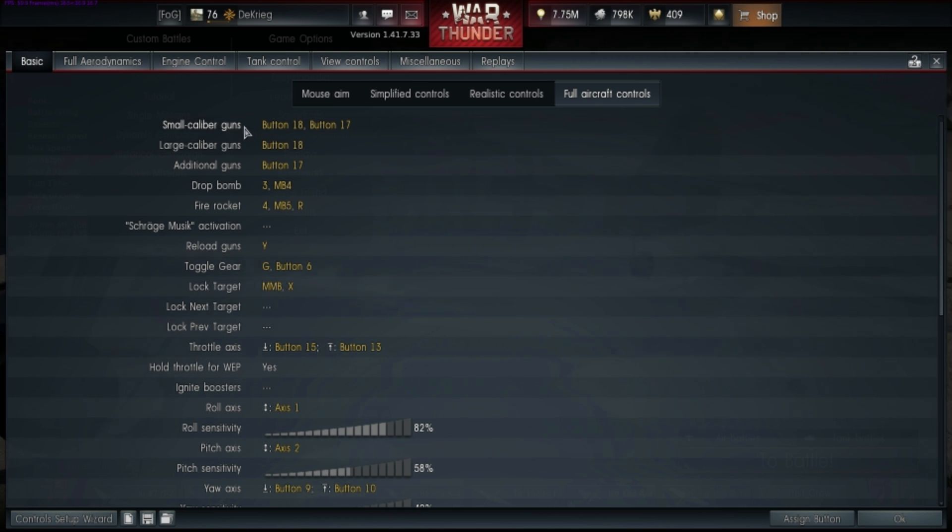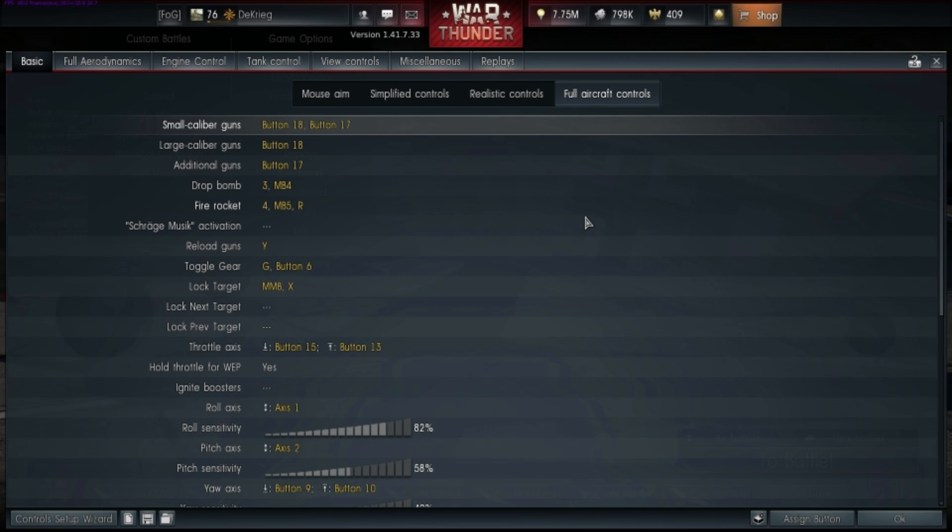Starting with the basic controls: small caliber guns, large caliber guns, and additional guns. These go to your triggers at the back. I have small and large set to my right trigger, while I have small and additional guns set to my left trigger. The idea is with my right trigger I fire everything I have hoping to kill whatever's in range, while my left trigger is either used for ranging with a small caliber gun, or for additional guns like the HS129B3, the ME410 U4, or gun pods on a 109. I rarely fly with gun pods so they don't really come up.